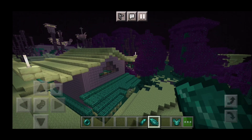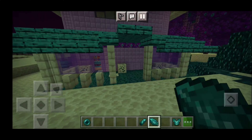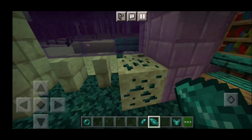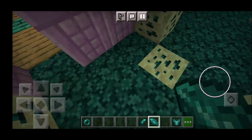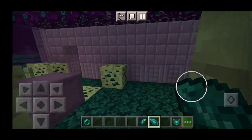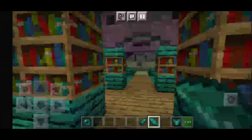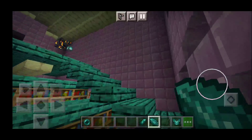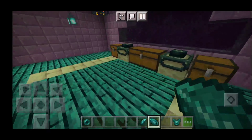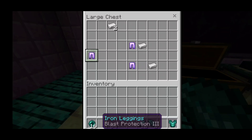There are even more structures than I thought - there's like a little end update house. Here's where the crystal ores are: you find them in the end on the structures, which makes them quite rare. Inside it's more like a library. We get two end portal frames in here, which is very trippy.